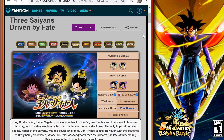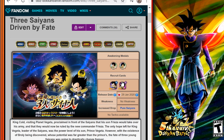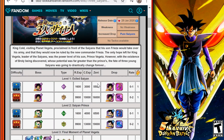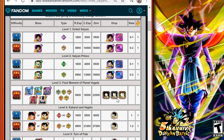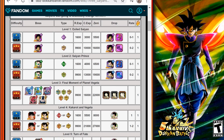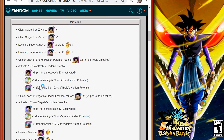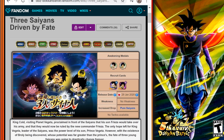The next event is Three Saiyans Driven by Fate, where we'll be able to pick up two units: the SSR AGL Kid Vegeta and the INT Kid Broly, as well as their Awakening Medals. The increased drop rate will be for Pure Saiyans category units. At Level 1 you'll pick up Broly, Level 2 the Vegeta, and Level 3 you'll get the exclusive Hidden Potential Orbs for these guys — similar to the free-to-play Ginyu Force and Team Bardock. Levels 4 and 5 will give the Awakening Medals, and missions will reward Elder Kais, Dragonstones, and Incredible Hourglasses as you get them awakened.